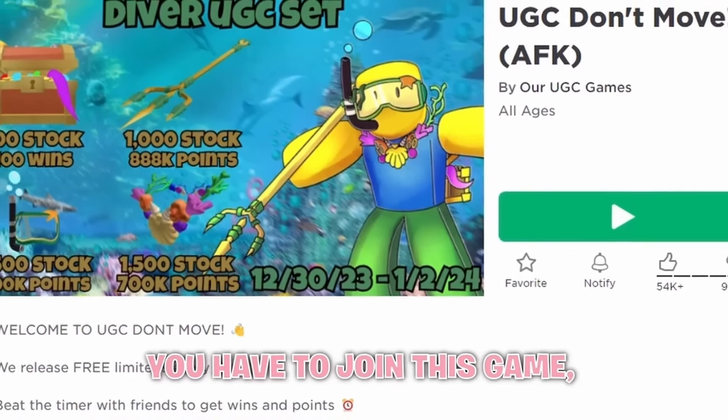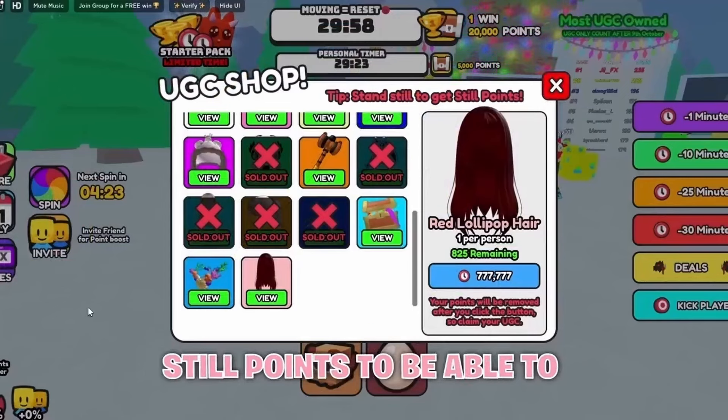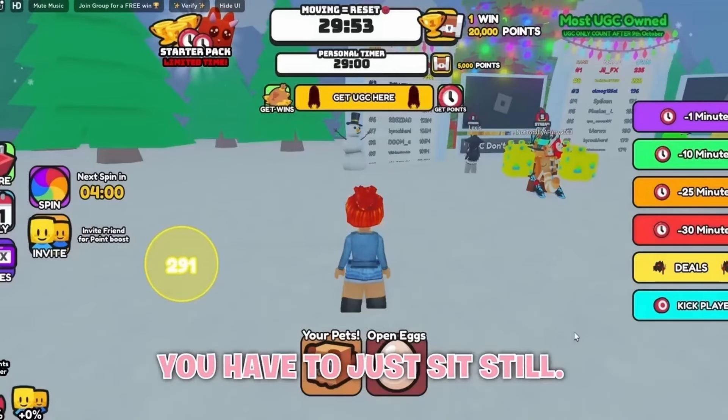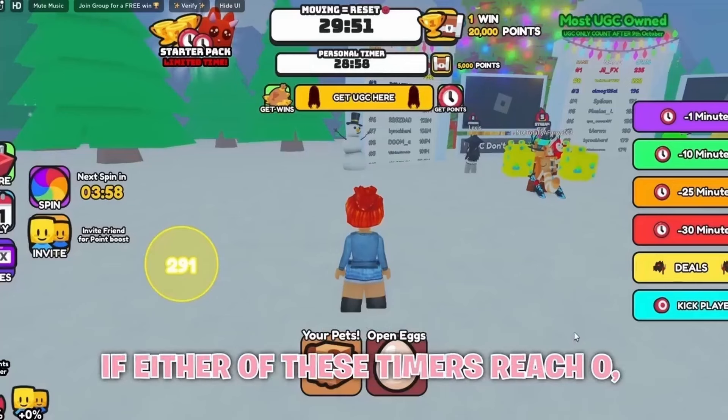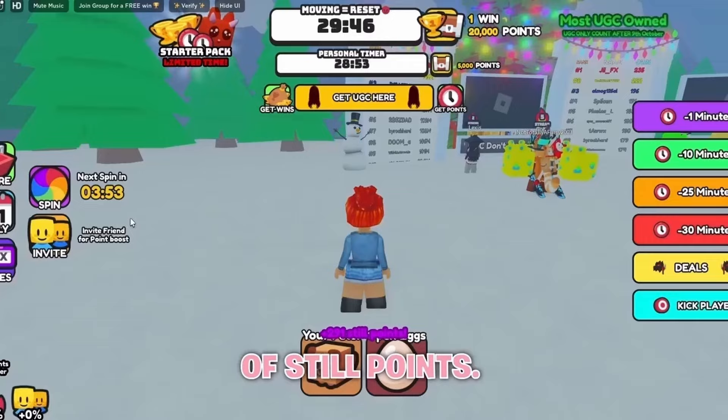To get this first hair, join this game and get 7,777,777 still points to claim it for free. To get still points you have to sit still — if either timer reaches zero you will also get a substantial amount of still points.